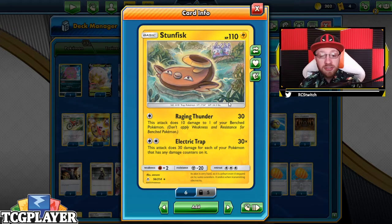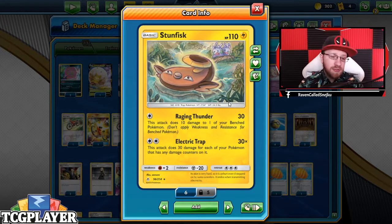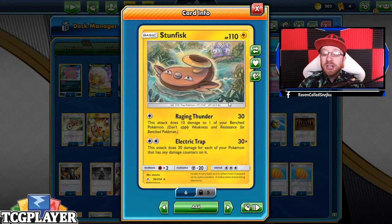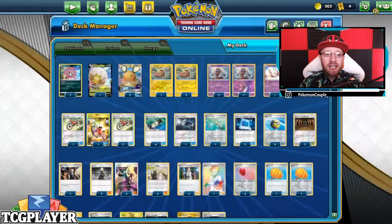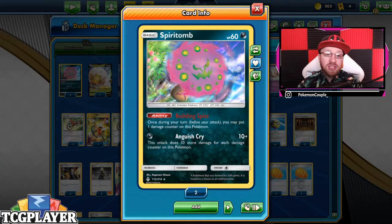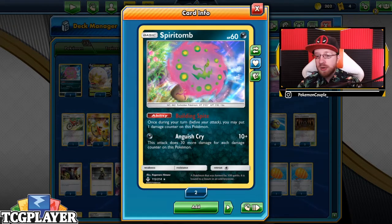First things first, we do have Raging Thunder which is 30 to the active and 10 damage to one of your own benched Pokemon. We want to use that in a few turns, but the main attack we want to use is Electric Trap — it's 30 times for each damaged Pokemon on your bench. That is really really good. The perfect partner to go with is Spiritomb, because he wants to have those few damage counters on the bench.